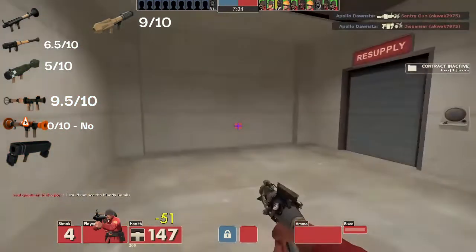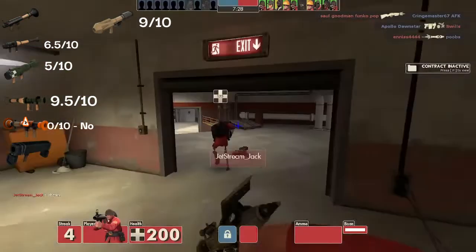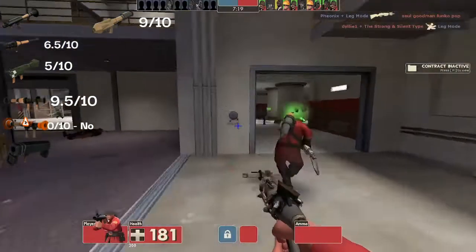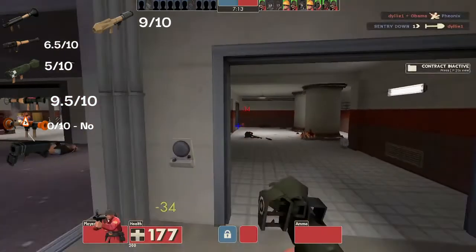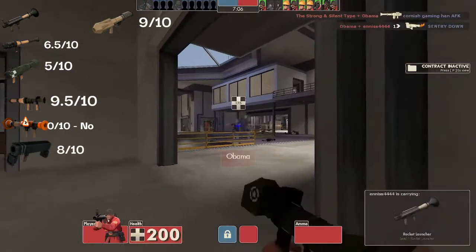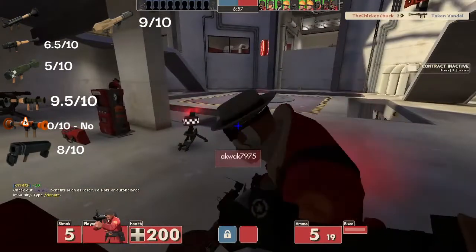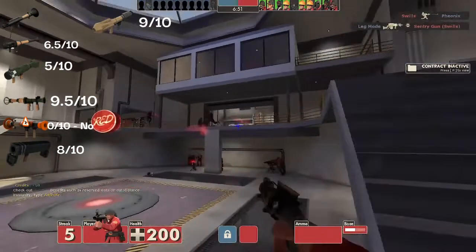A lot of things when using the Bison are okay, because the Bison's a secondary — we're not mainly using the secondary, we're mainly using the primary. That's the reason why it's got names like that: primary is the main one, secondary is the second one. But having any form of secondary weapon with the Black Box is going to help you. I'd say it's probably an 8 out of 10, maybe 7.5. It's a good option, but you're probably better off running stock shotgun or a banner, because the Black Box is a slower weapon — but so is the Bison. Good pick.